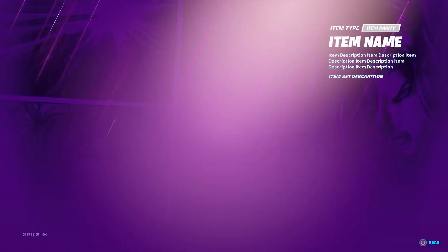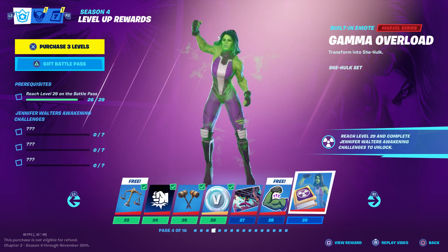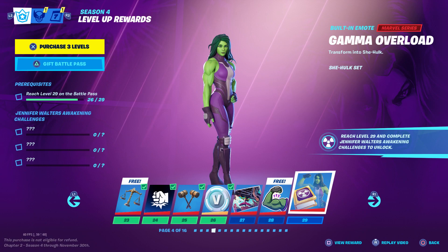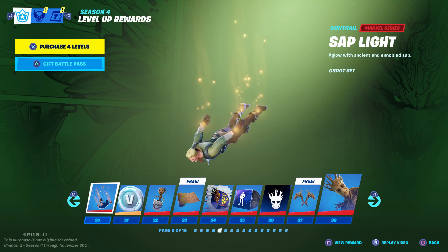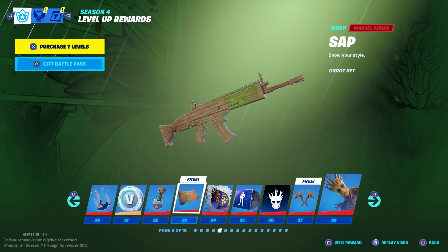Let's check out everything else from the battle pass. At level 27 we got another loading screen, and at level 28 there's an emoticon that looks like She-Hulk's arm. Once you reach level 29 and complete Jennifer Walters' Awakening challenges, you'll unlock the Gamma Overload built-in emote that makes you transform into She-Hulk. There's a new contrail at level 30, some V-Bucks at 31, the little Baby Groot back bling at level 32, and a new skin called Sap at 33.